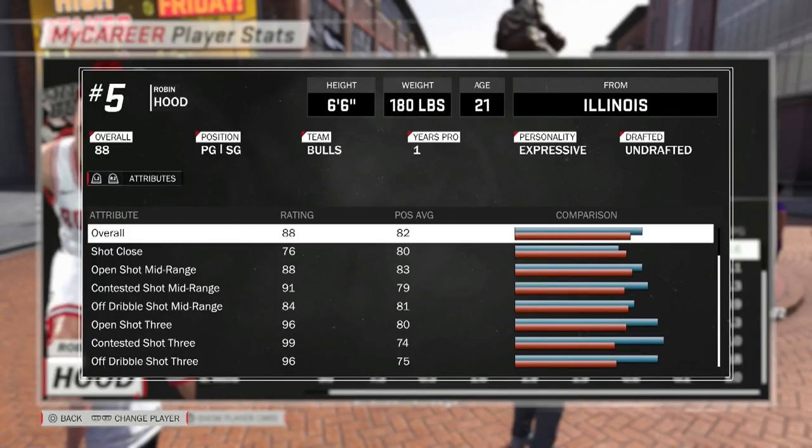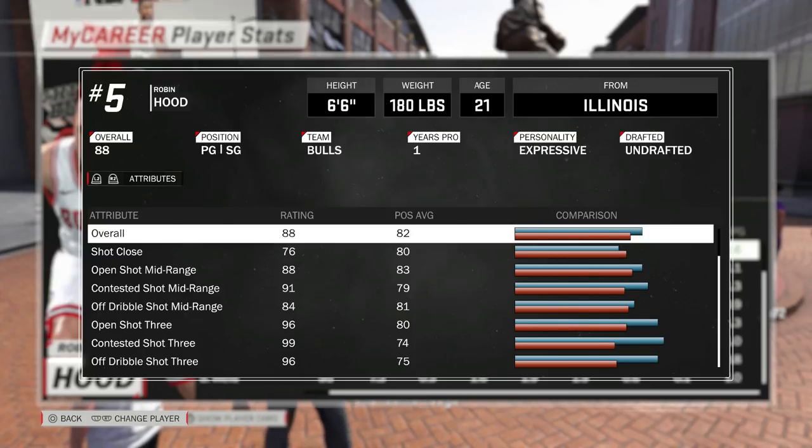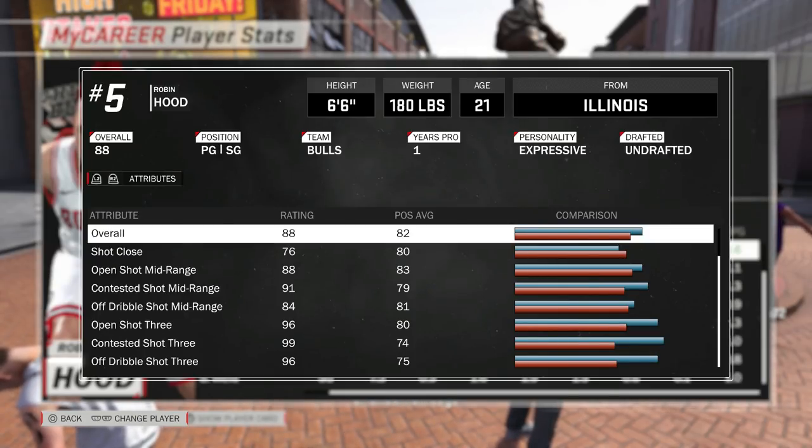After my player was done I want to show you guys my stats. I've been grinding badges and rep - I was 89 overall on my center and now I'm 88 overall on my pure sharpshooter. The open shot mid-range is like an 88, contested mid is a 91, off the dribble mid is an 84, with a 99 open shot three-pointer. The contested three-point shot and off-the-dribble three are just off the charts - this is a crazy build.